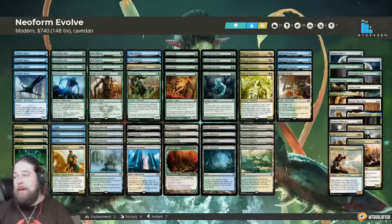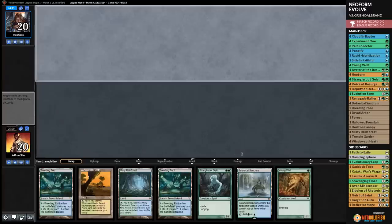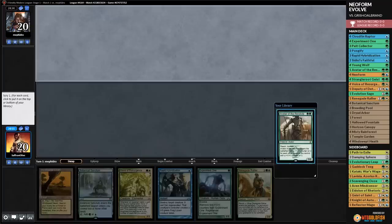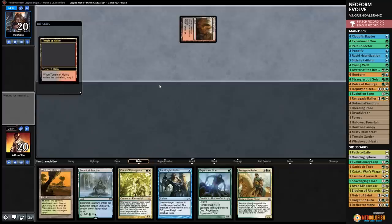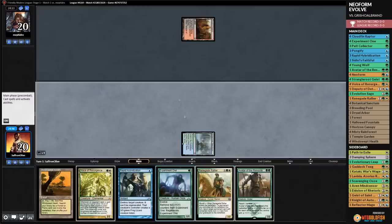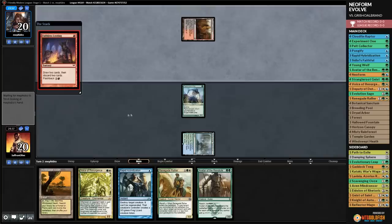Match one, we're Neoform Evolving. We mulligan a five-land hand - we want three lands maximum in this 21-land deck. We keep a hand with Avatar of the Resolute. Our opponent plays Temple of Malice on turn one - this is probably a Griselbrand Reanimator deck. Sure enough, they cast Faithless Looting and Cathartic Reunion. We play Voice of Resurgence and attack.